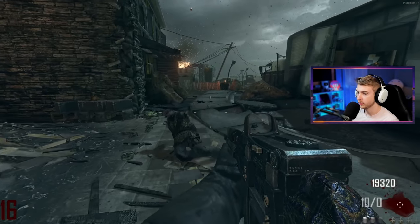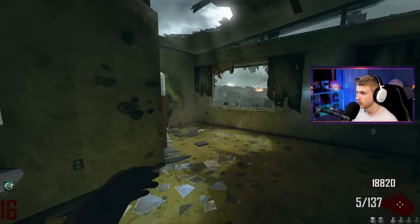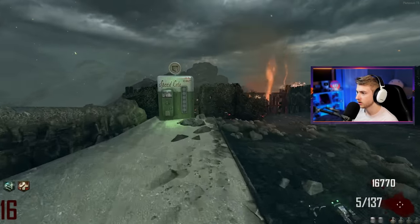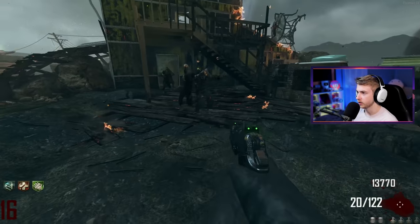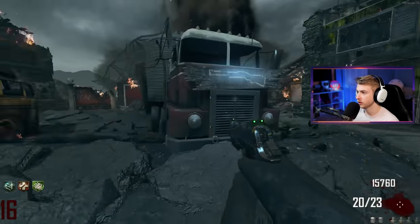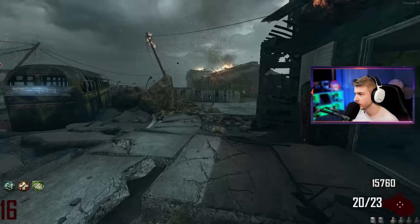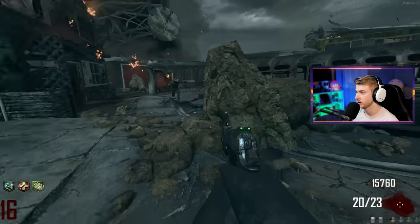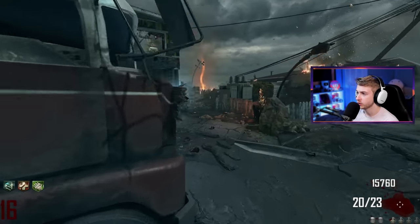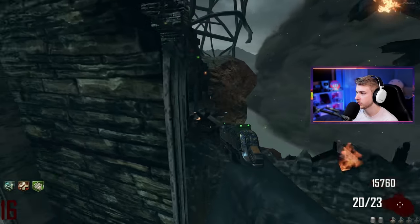Now I need to get back to quick revive. I'm gonna throw a monkey — that's what they're for. We got all of our perks back immediately and still have cash. Now quick revive is gone though. I only grabbed it twice... or maybe I did grab it three times. I grabbed it when I spawned, went down early and grabbed it again, then went down recently and grabbed it again. That does prove the theory about what empty perk machine spots look like.